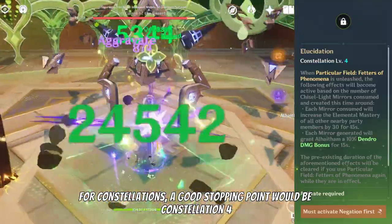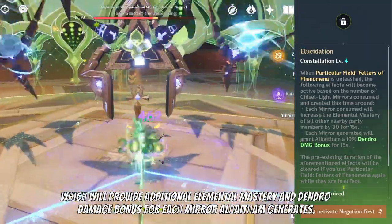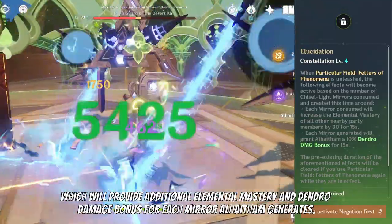For constellations, a good stopping point would be constellation four, which will provide additional elemental mastery and dendro damage bonus for each mirror Al-Haytham generates.